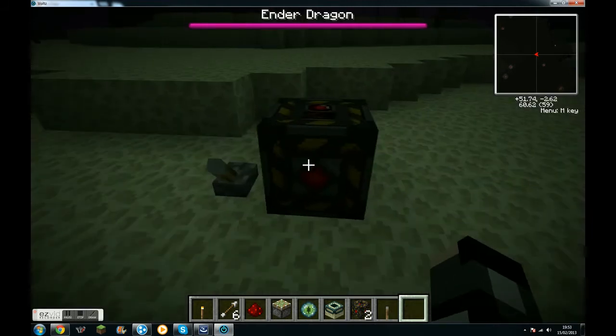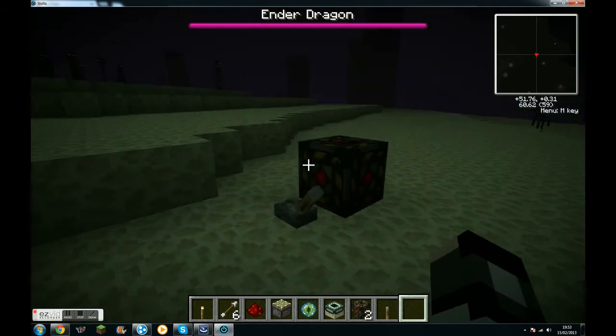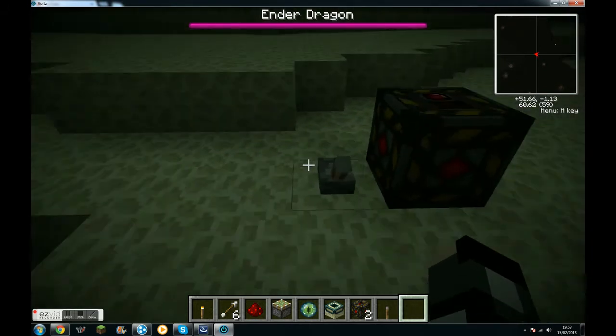So you put a lever next to it, you place down the advanced Ender Dragon killing machine — which was made by me — and then you pull the trigger.